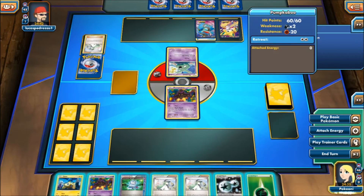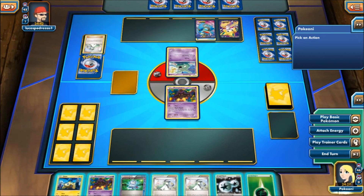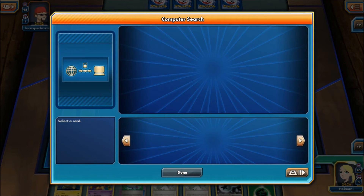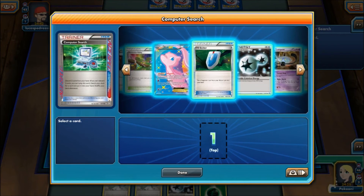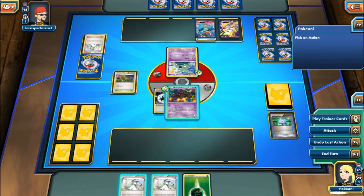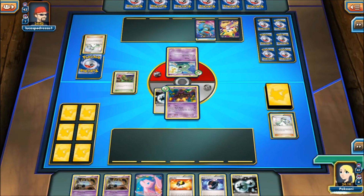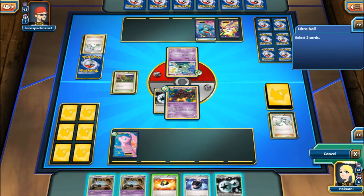Alright. So here I can Computer Search these two away — and he's weak to Psychic, oh that's very nice. So we're going to gamble here. I can Computer Search these two away, get a Dimension Valley, play the Dimension Valley, attach this. Oh, don't attack yet — when I play N and draw another Pokemon. Sweet, that's really good.